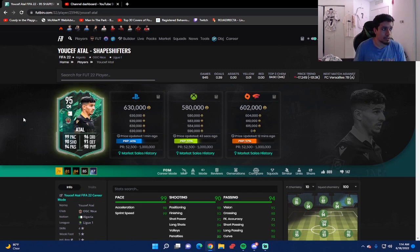That was the review for Yusuf Atal Shapeshifters. Let me know what you think about this card — if you have him in your team, do you think he's really good and is his price justifiable? The next player review will be the French center back Kalulu — he looks really underrated with those stats, price is a little expensive but I cannot wait. Make sure you have notifications on, thank you so much for the support, God bless, have a beautiful weekend!